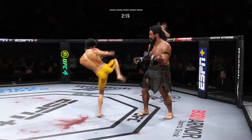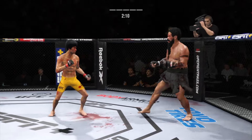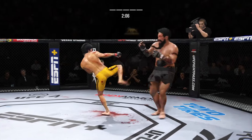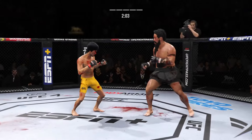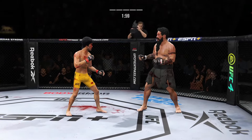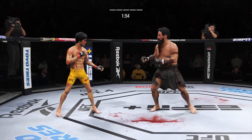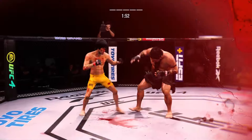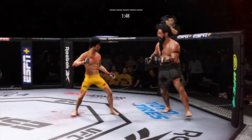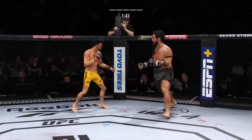Look at the whip action that comes from him throwing that kick. He lands the Superman punch — how about it? Damaging punch there. Look at the force behind that leg kick. Missed on that one. How is his opponent still standing? I have no idea — this fight is supposed to be over. It might not be over now, but it's going to be over very soon.